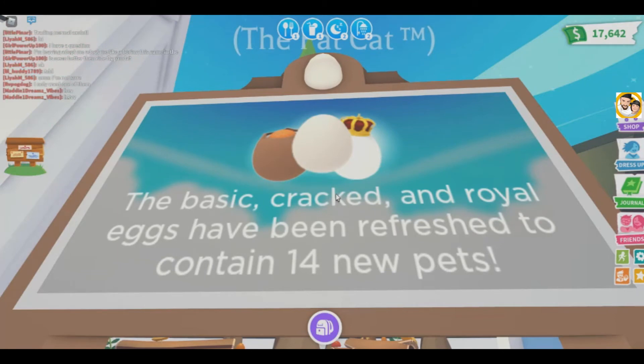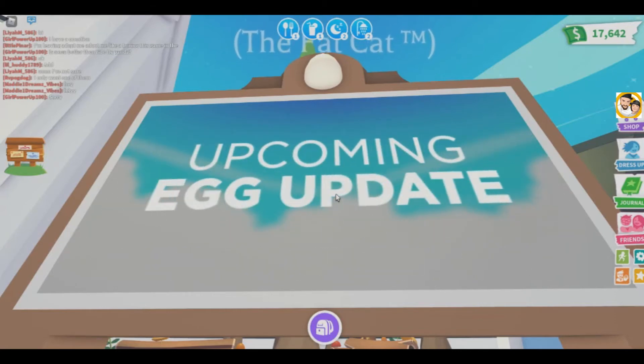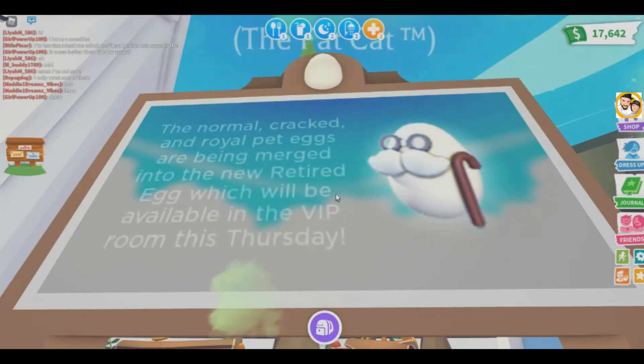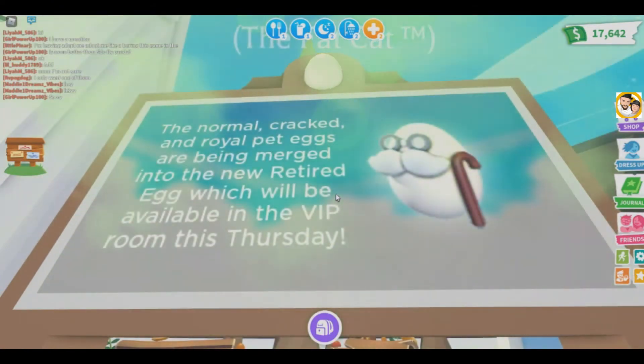Get to cracking eggs, guys. Get to saving up some money because 14 new pets. I imagine the unicorn and that new yellow dragon will be the legendaries. Which one do you like the most? I like the fire ant a lot. I do like the fire ant a lot too.